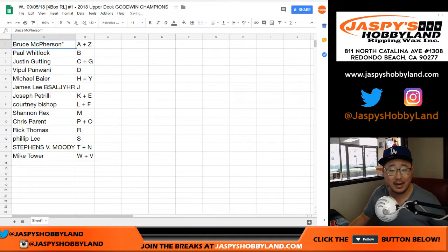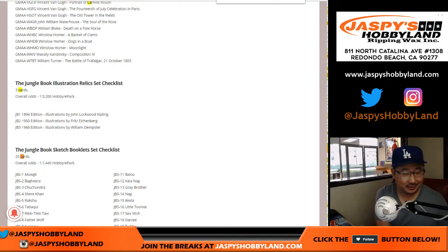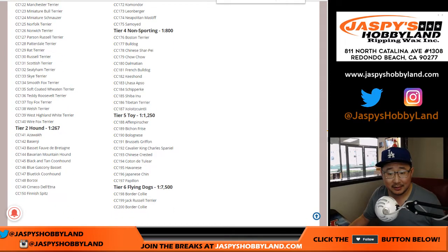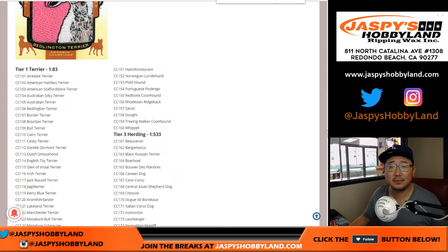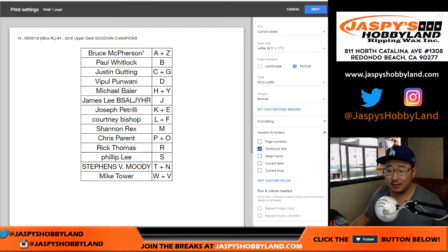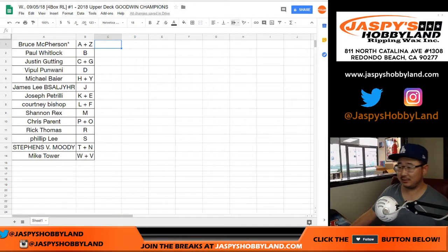Let's sort by column A. Any trades? King LeBron? No, sorry — doesn't work out that way. This checklist is huge, Joe. I'm sure there's tons of stuff for K and E. Is there a Rottweiler in this? You'll get the Russell Terrier, Rick. No, it does not look like there's a Rottweiler. No one's trading — this checklist is huge, no one's going to trade. Rex trying to sell M for $200? Rex doesn't want Michael Jordans? All right, let's print this out.